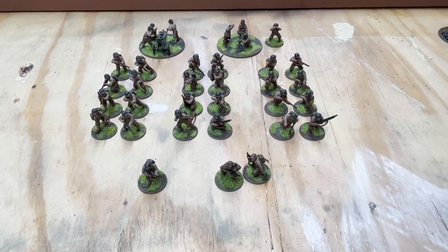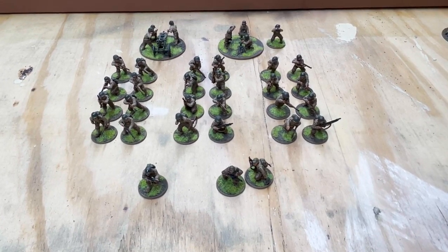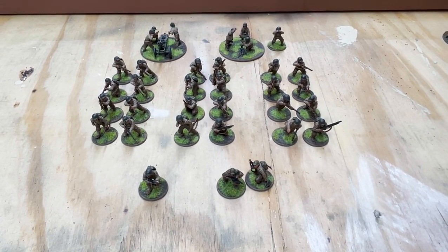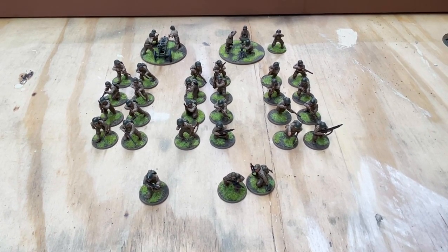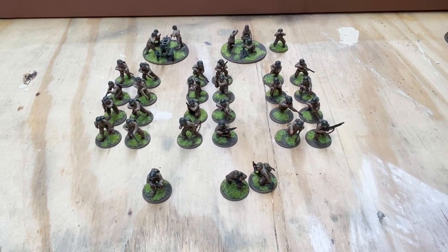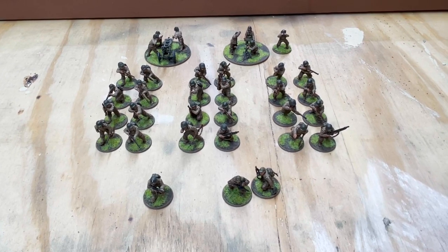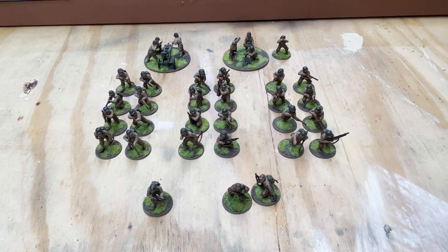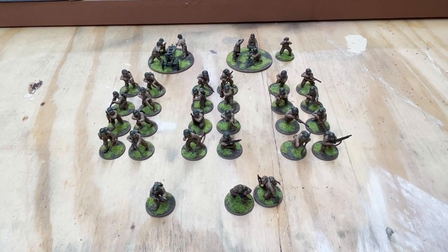Here we have 500 points of Americans from the U.S. Normandy selector — all regular, led by a second lieutenant with SMG. There's also a forward air observer with an additional man, both with SMGs. There are three eight-man infantry squads each with a BAR, a medium mortar with spotter, and a light artillery piece with an invisible gun shield.